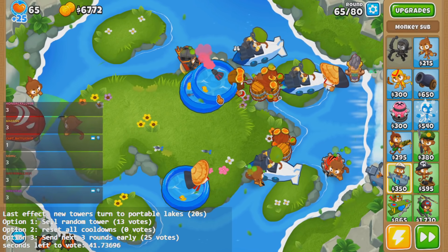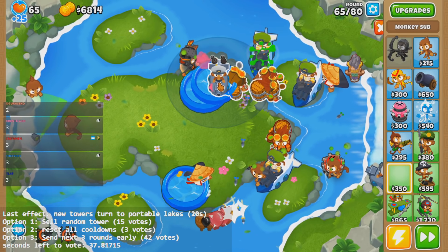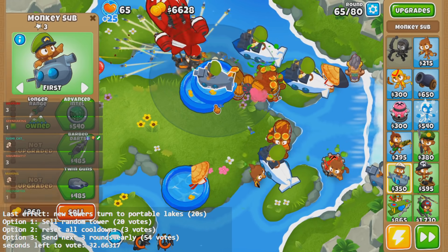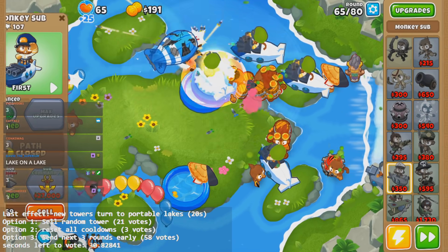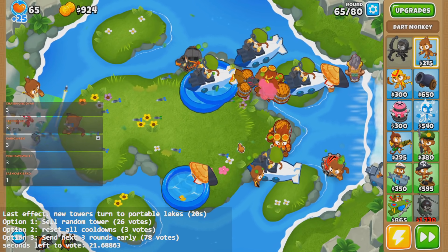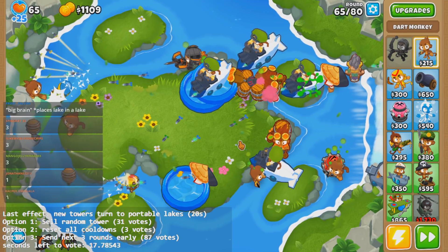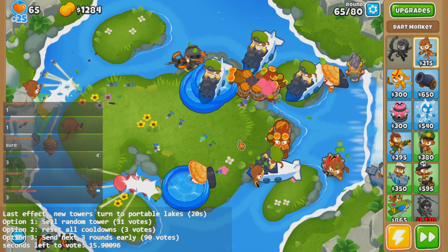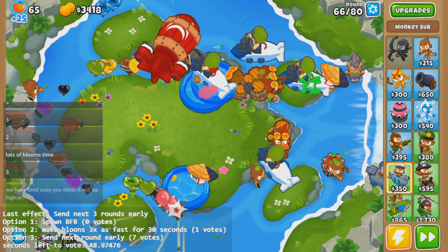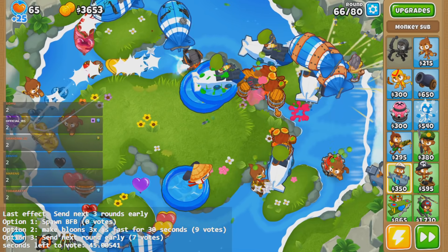I wonder what happens when you shift all towers — like, will the pool go the same direction as the sub? And if it doesn't, does the sub sell? Are BFBs permanently faster? I don't know, they look a lot faster. They have been faster for like a long time, so it might just be permanent. Moabs are fine.